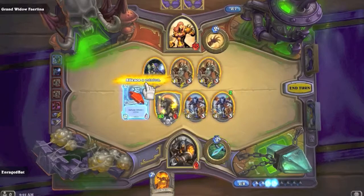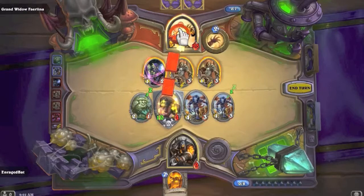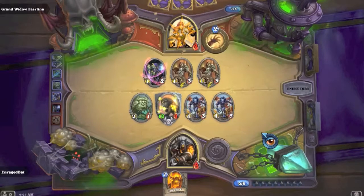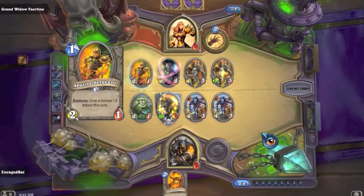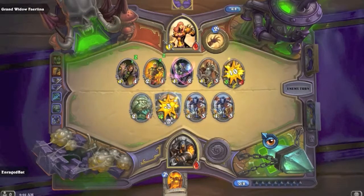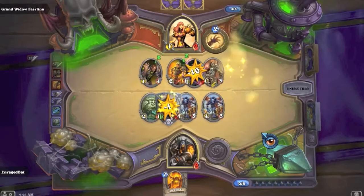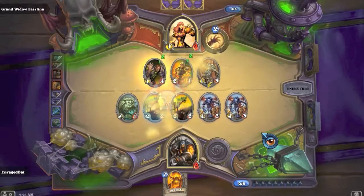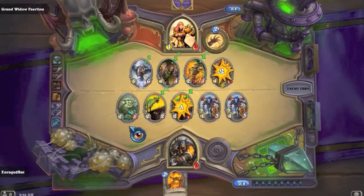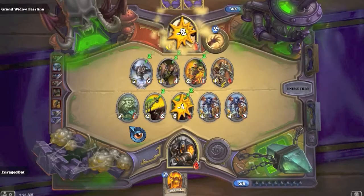Let's silence that thing just so it doesn't get big. We might actually win this one - he's down to nine. Abusive Sergeant and Worshipper on his board. Our two 2/2s appear. Necronite - destroy the minion next to it as well. He's going to get another draw, and he'll kill the hyena - guys, we just won!